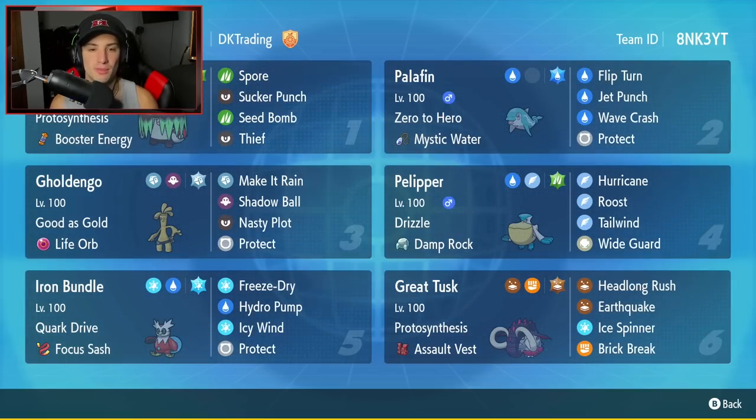First up, Brute Bonnet — really cool Grass and Dark type Pokémon, love its design. It has Protosynthesis as its ability and Booster Energy as its item. Its moveset includes Spore, Sucker Punch, Seed Bomb, and Thief.